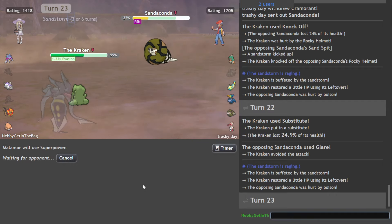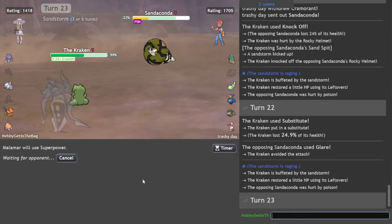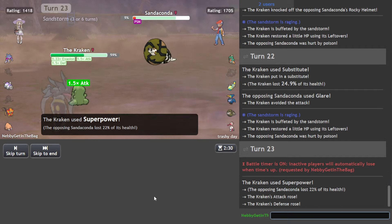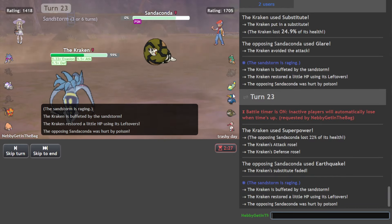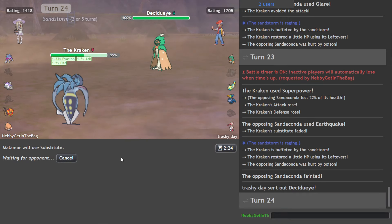Just Superpower here. Why is he running Sand Spirit? Must have been a mistake — there's no reason to run that otherwise. So we should live this, which is as expected. Quakes me there, understandable. I think we outspeed everything. I don't know what this Decidueye is going to do. Maybe he just goes for Tera Fairy or something?